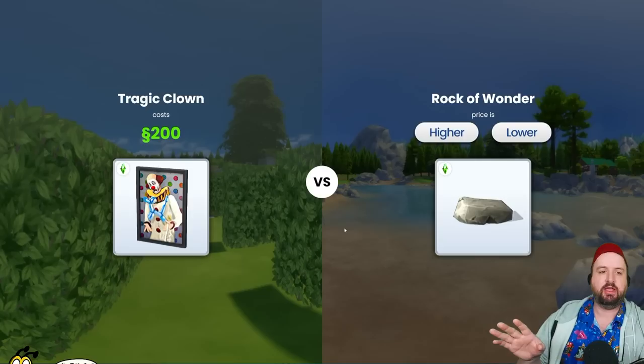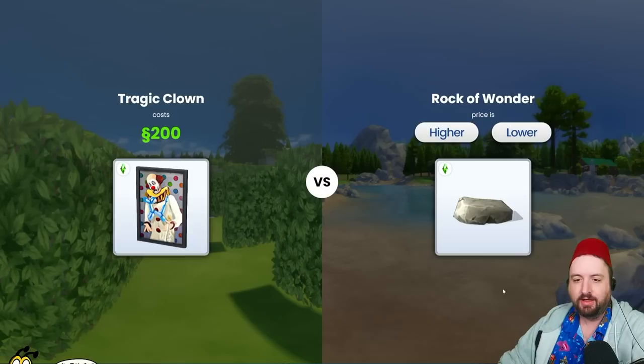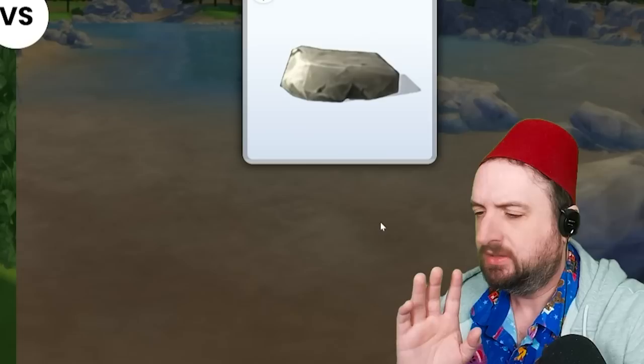Let's play — I'm kind of blocking stuff, hang on let me go down here. So the game here is that I'm presented with an item from the Sims 4 base game. In this case it's the clown painting, and it tells me it's 200 simoleons. Now the next item is this rock — do I think this rock is a higher price or a lower price than the painting?